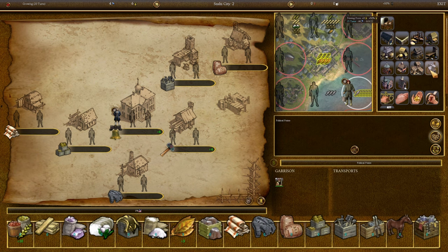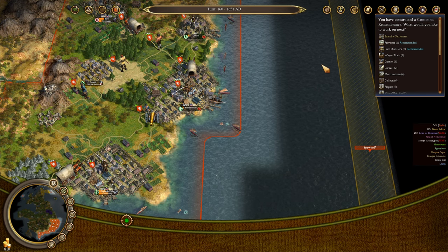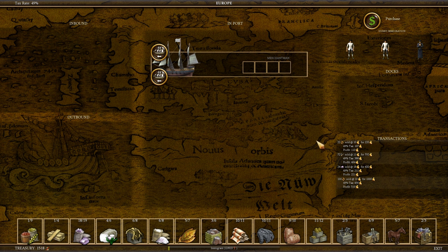Fifteen turns — yeah, let's do it. Every single colony should get a printing press. We've got our first cannon built in the homeland. After that, I say we go ahead and build a fort. Let's do some gun trading now, I think.